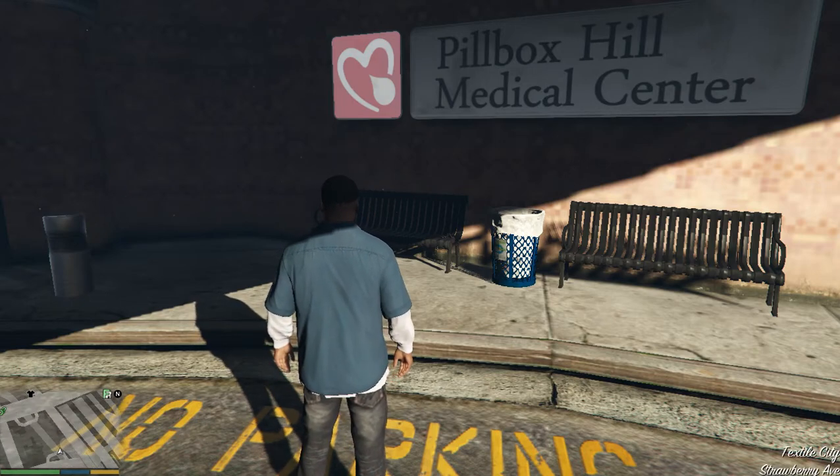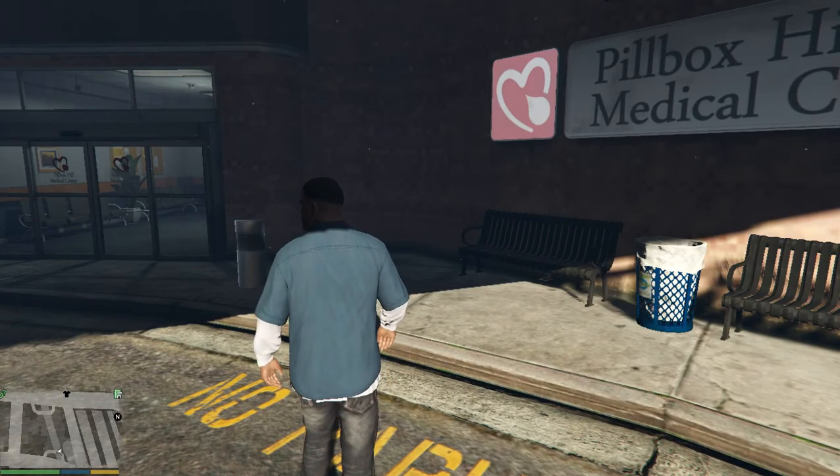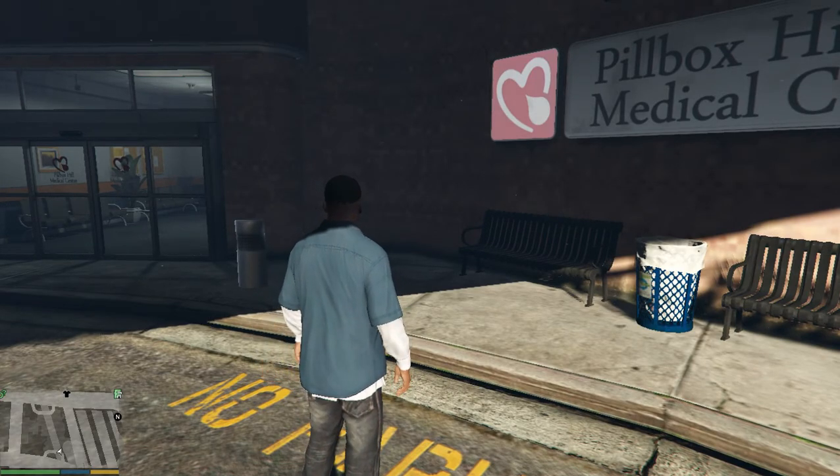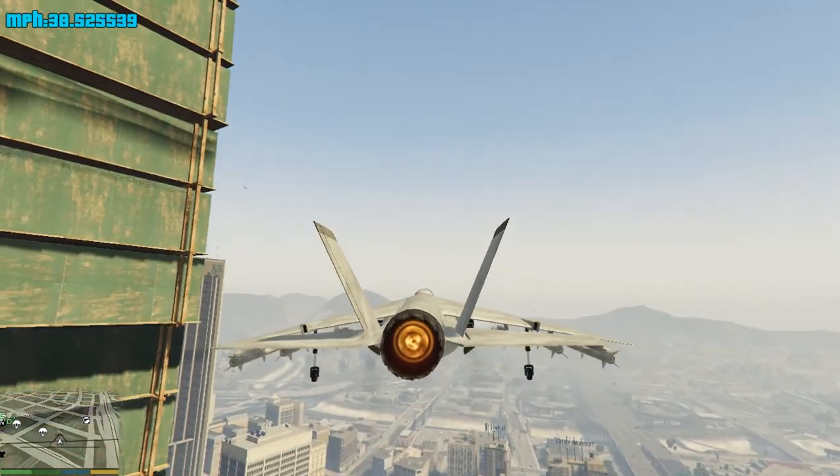Hey guys, Jimmy Tellier here. Today I'm gonna be showing you guys something very basic on how to land a Hydra on a building. So first you guys need to get a Hydra. This Hydra will look like this. Now what you need to do is find the Maze Bank.